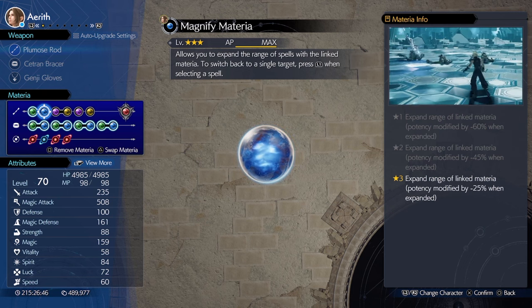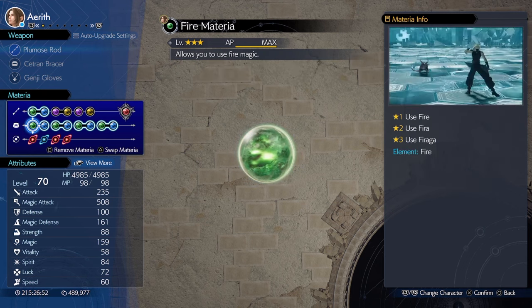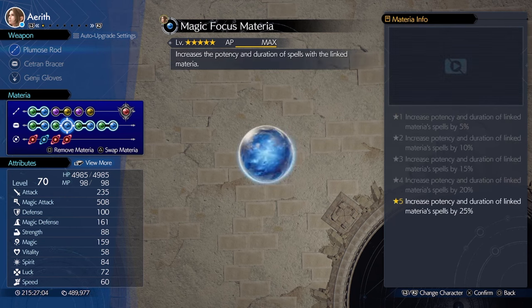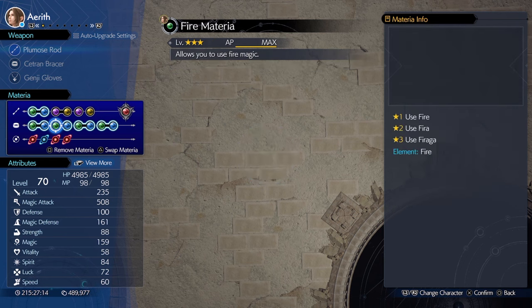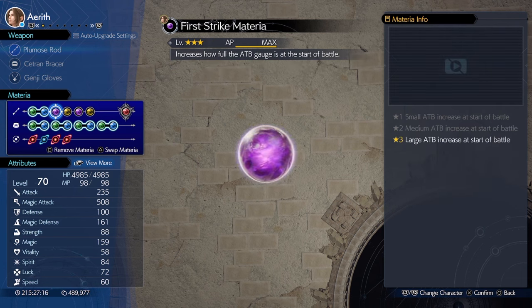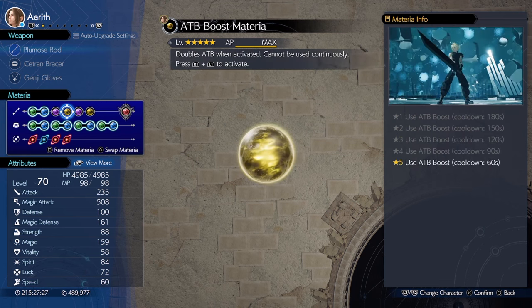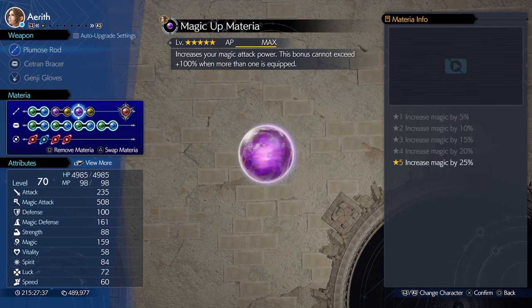We'll be using Fire Aga, and by default the Aga version of any spell has the longest cast time, so we'll be speeding that up with Swift Casts. We want to deal the most damage, so Magic Focus is needed for 25% more damage. Aga spells need 2 ATB, so we'll want 4 Strike to start off the battle with 1 ATB. ATB Boost will double this, so we have 2 and could cast right away.